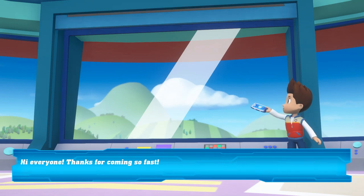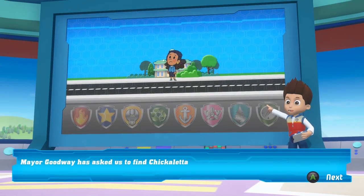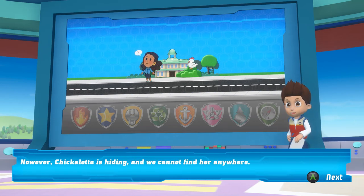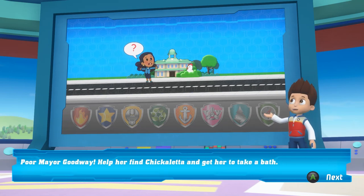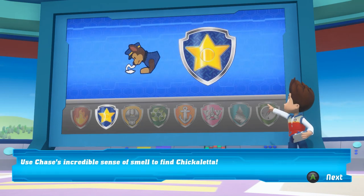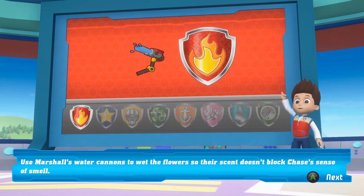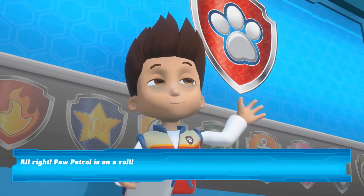Hi, everyone. Thanks for coming so fast. Mayor Goodway has asked us to find Chickaletta. However, Chickaletta is hiding and we cannot find her anywhere. Poor Mayor Goodway. Help her find Chickaletta and get her to take a bath. Use Chase's incredible sense of smell to find Chickaletta. Use Marshall's water cannons to wet the flowers so their scent doesn't block Chase's sense of smell. All right, Paw Patrol is on a roll.